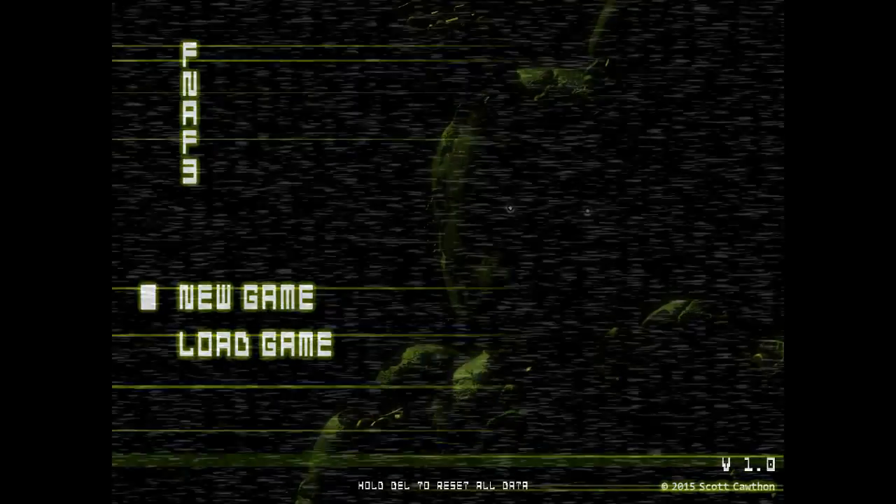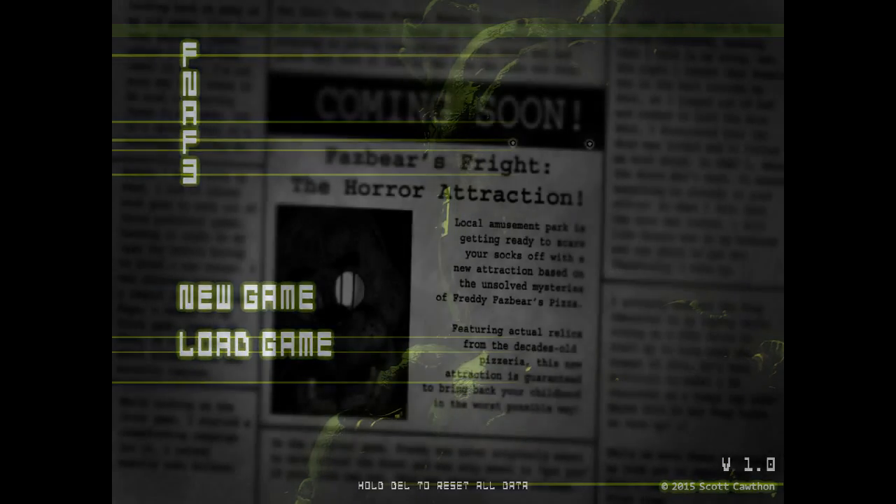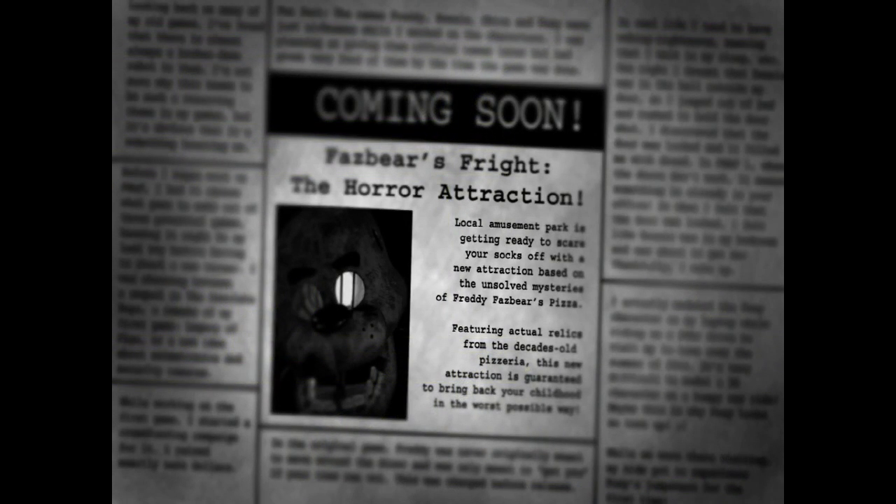Let's find out what happens in Five Nights at Freddy's 3. Freddy Fazbear's Fright Horror Attraction. Local amusement park is getting ready to scare your socks off with new attractions based on the unsolved mysteries of Freddy Fazbear's Pizzeria. Cool.